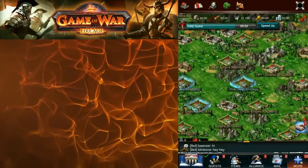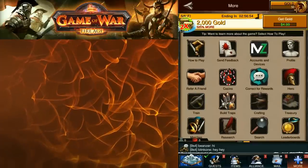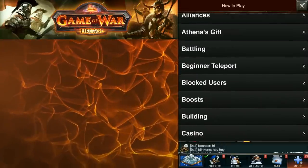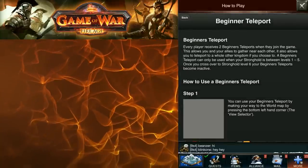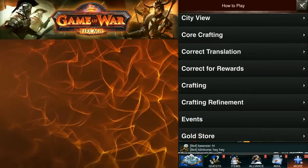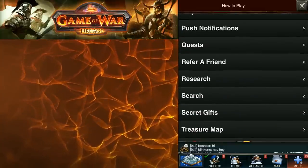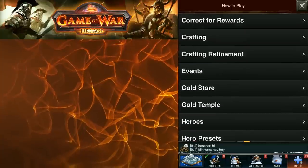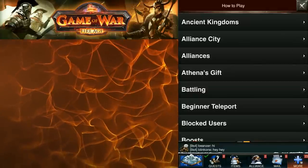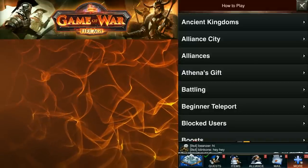The Help section is great if you're looking for more information. It's in the More tab at the bottom, then How to Play in the top left. I'd recommend reading about Beginner Teleport, building, research, heroes, and VIP — those are all good to school yourself on. We already created our MZ account so that's covered. I'll see you guys for the next video — it'll be Day 2 of Game of War. Leave comments, let me know what you want out of this series, and remember to subscribe since these videos are coming out every day for the next 29 days.